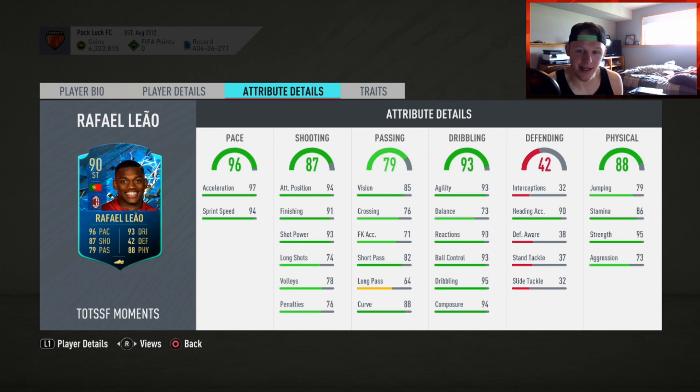Agility 93. The only thing I don't like is balance at 73, which kind of sucks, but whatever. Defending is super low, with 90 heading accuracy — he should have 90 heading accuracy if he's 6'2, that's a given. His physical is 88 overall with 79 jumping. How are you 6'2 and have 79 jumping? 86 stamina, 95 strength, and 73 aggression. You got yourself a mini Eber here.